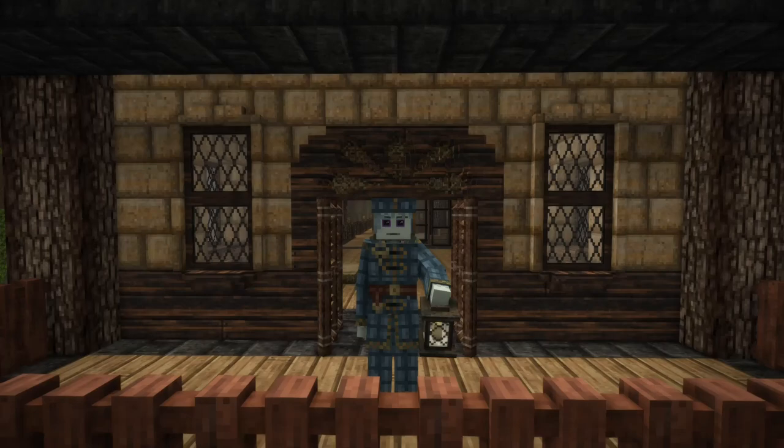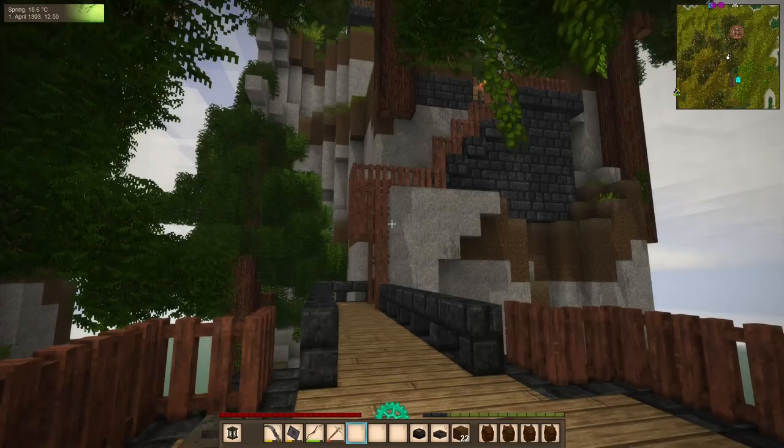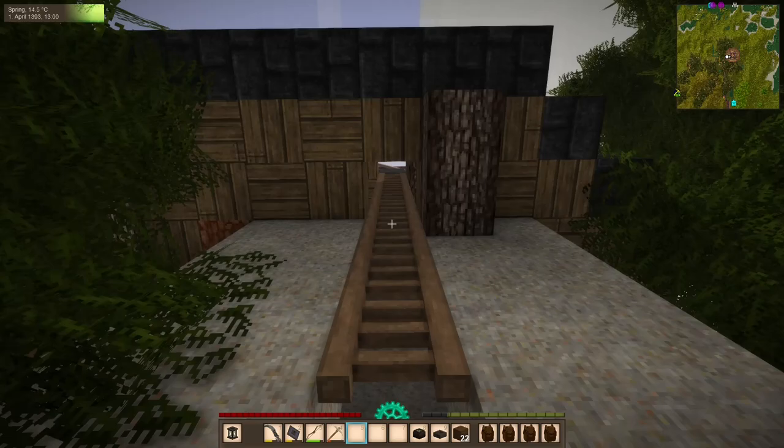Hello everyone, my name is Corazar, and welcome back to the Vintage Story Guide. We are back in the world after we put the finishing touches on the Forge on Argent Spear — these are the finishing functional touches, not the finishing detail touches. We were able to build a second level to our forge beneath the one we built a couple episodes ago.